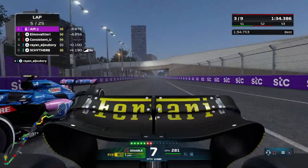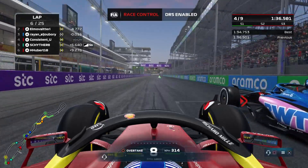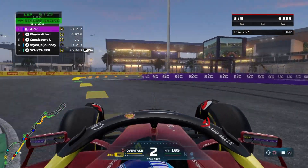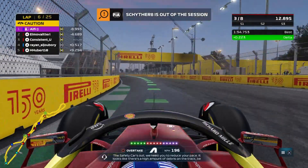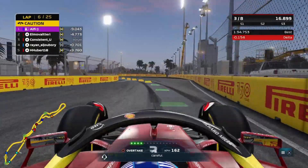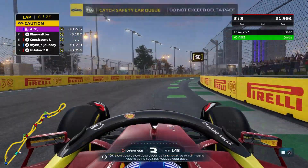I'm up into third place chasing Elmo Valtteri and Alfie — Alfie is Squeezy from the previous season. Ryan comes around my outside, but I keep the inside and brake a bit late to secure the next corner too. It works out. Scyther has retired and we have another safety car deployed. It is just becoming an absolute mess — only eight cars left in this race.